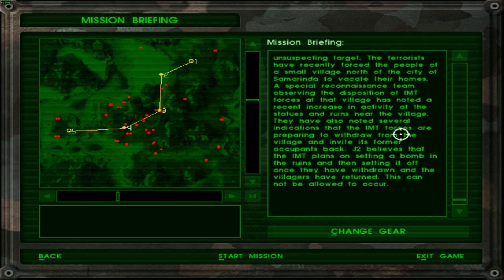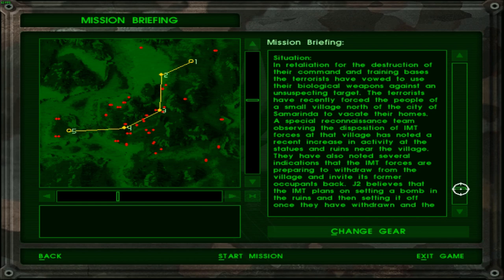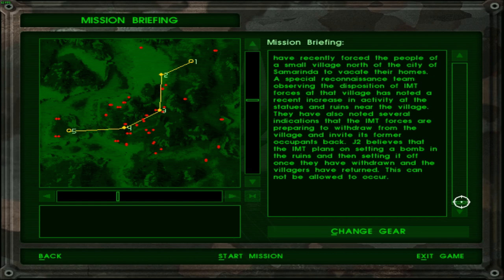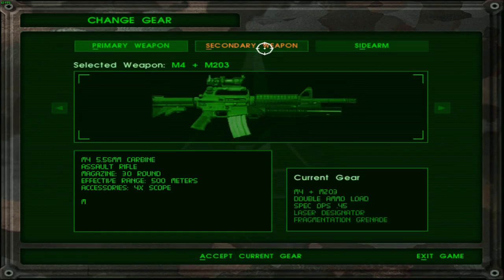J2 believes that the IMT plans on setting a bomb in the ruins and then setting it off once they have withdrawn and the villagers have returned. If it is something contagious and slow-developing, then of course it might lead to a bigger pandemic — not unlike COVID-19.